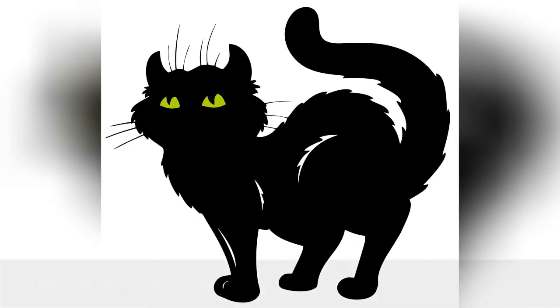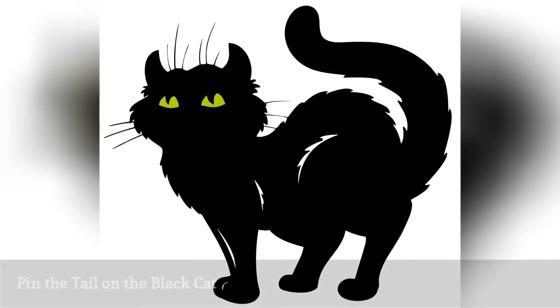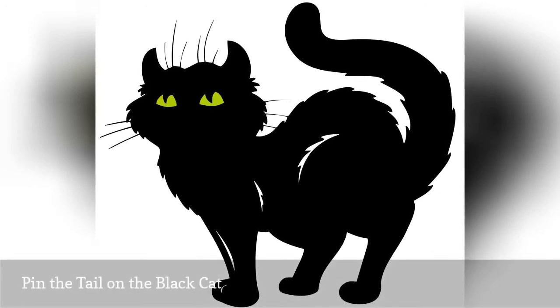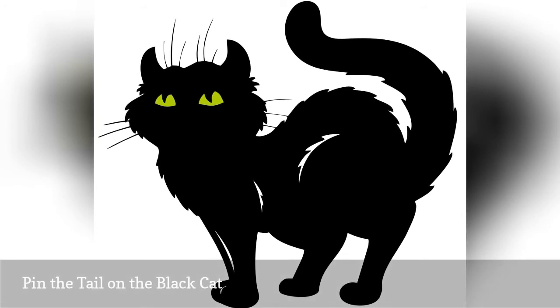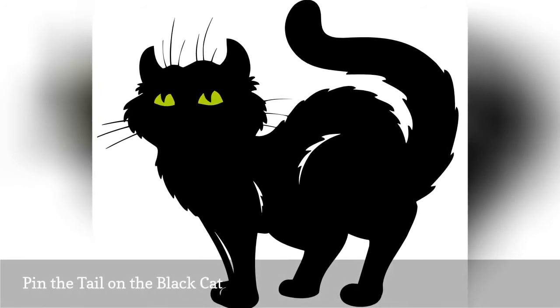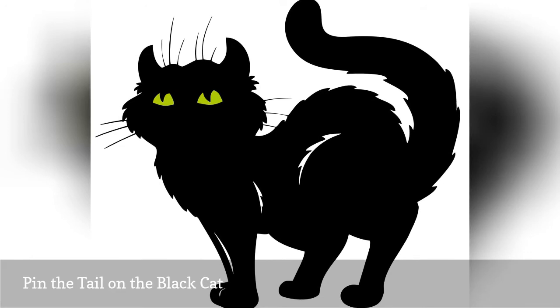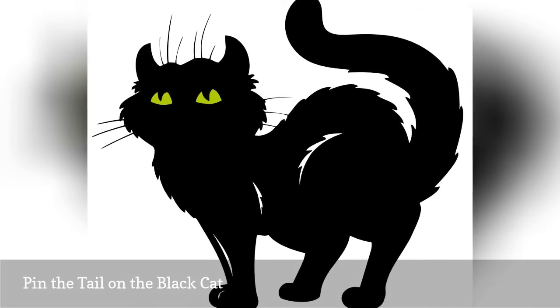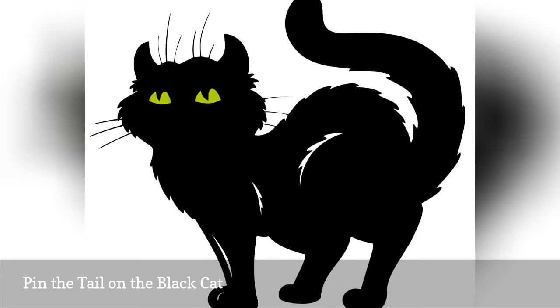Draw the outline of a large black cat on a piece of poster board. If you want, invite guests to paint it or color it in with crayons and markers. Cut the tail out of the poster board and put it aside, then hang up the remainder of the poster. Attach a piece of tape to the tail, blindfold players, and see who can pin it back in place on the cat.